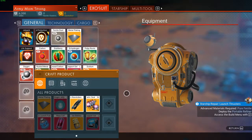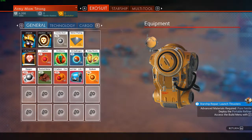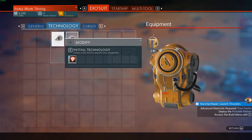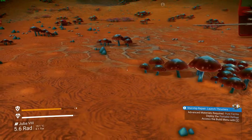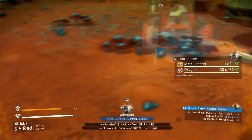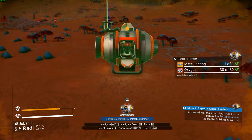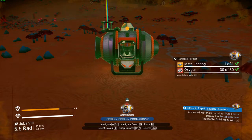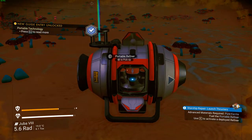Advanced materials require pure ferrite. Deploy the portable refiner - where is the portable refiner? Hold on. Life support gel. Technology, install technology - no. Cargo? No. Deploy the portable refiner, access the building menu with Z. Oh, got it! Can I pick this up and not make it stay here? Navigate with Q and E. Place it. Oh, we can't pick it up just by holding down E. Use E to activate a deployed refiner.